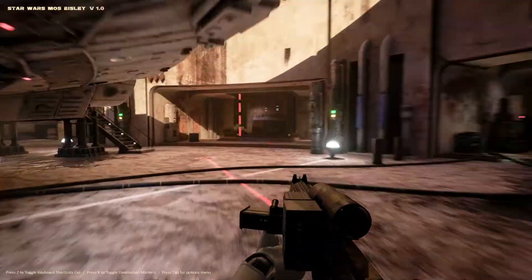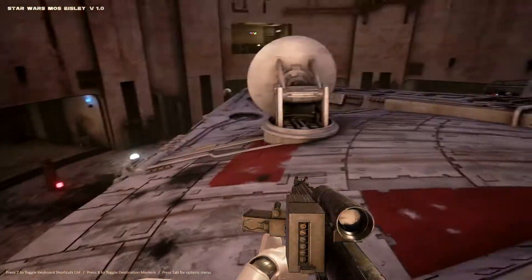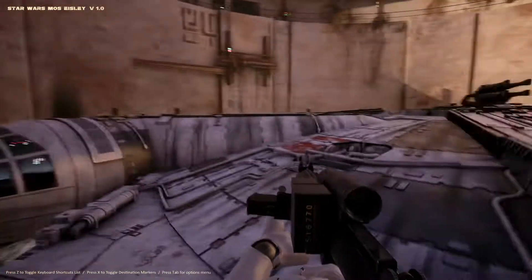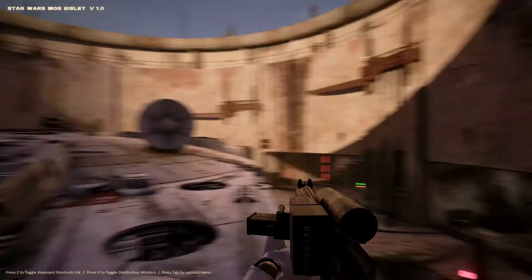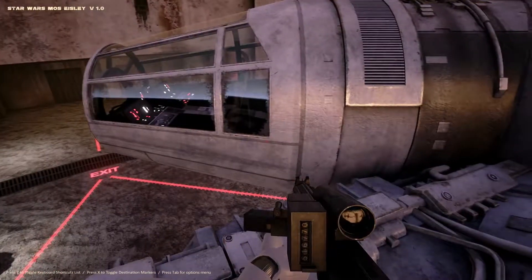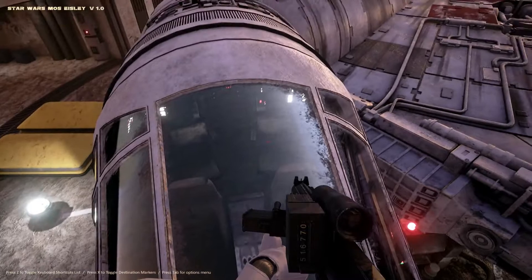Anyway, I want to touch the Millennium Falcon — put my hand on its hull. Let's go back up those stairs because I think they're going to let me walk on the Millennium Falcon. Oh, I'm walking on the Millennium Falcon! And the music is just making my heart sing right now. So this is it guys — this is this little demo, the Star Wars Mos Eisley version 1.0. Oh wait, we gotta see the cockpit real quick — there it is. This is where Chewy and Han spent all their time going to hyperspace and stuff.